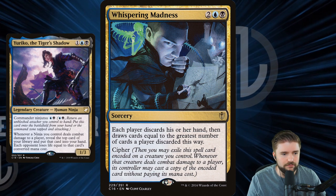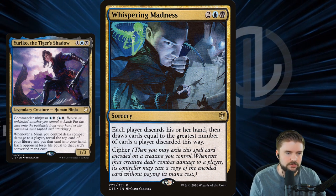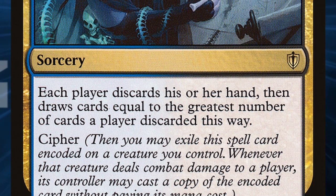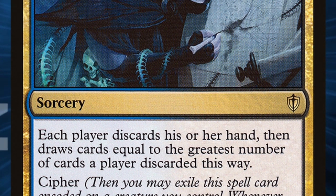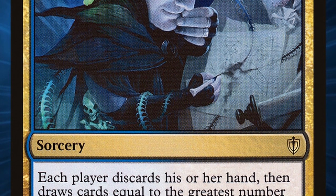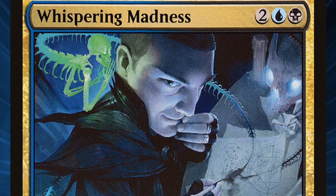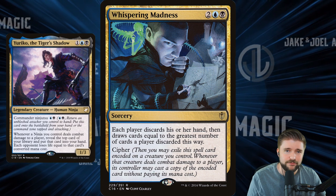Whispering Madness is a similar card. For four mana, you get to cipher a sorcery onto one of your attackers. Each player discards their hand, then draws cards equal to the greatest number of cards a player discarded this way — so it's a wheel the first time you cast it, then it ciphers onto a creature, and whenever that creature deals combat damage you get to cast it again for free. We can just wheel everybody through their hands and maybe win that way. That's the strong base I would build for this deck.